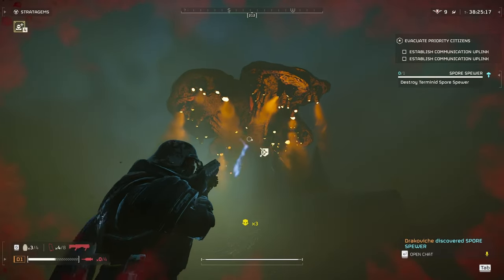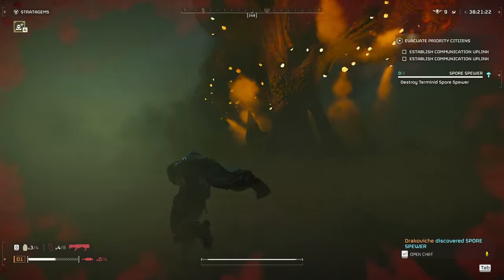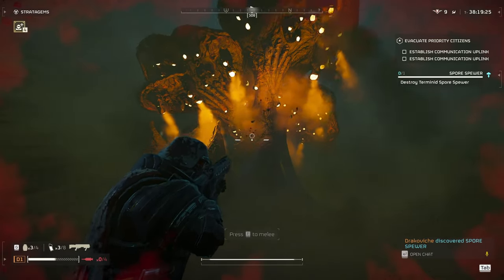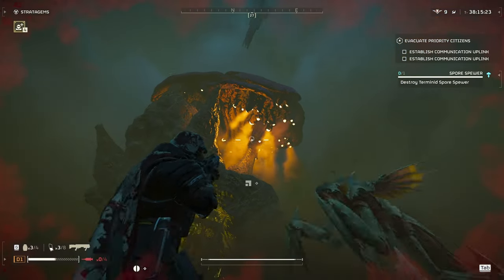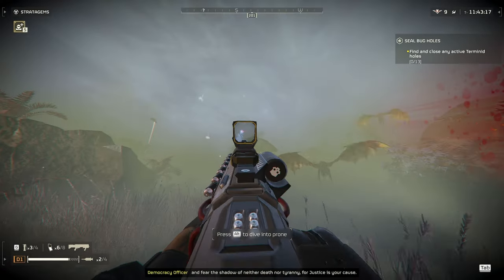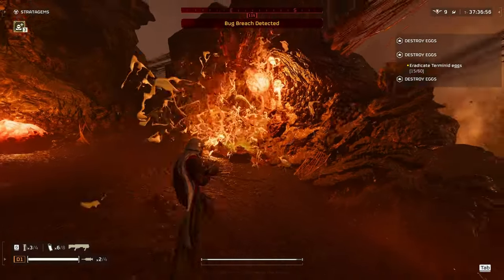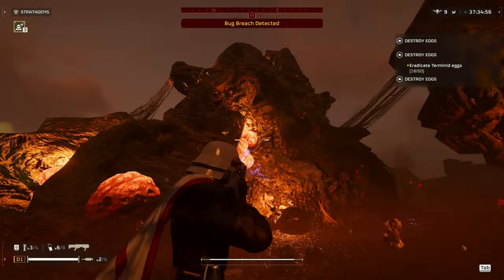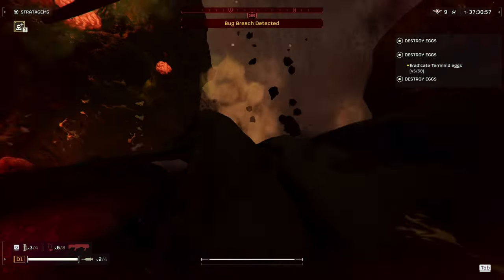Next up let's go over some of the terminid structures. The spore spewer takes something with medium penetration to destroy it and the explosive damage does no damage to it. The same is true for the shrieker nests — they also take no damage from the explosives. Bug eggs, however, take a lot of damage from the plasma grenades and you can easily wipe out a whole nest in seconds.